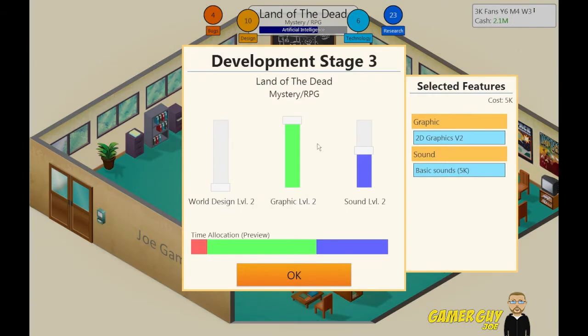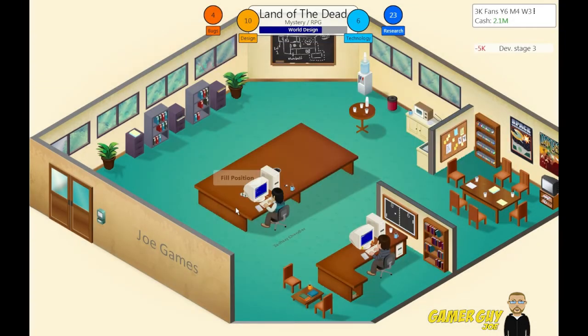World design — we need good world design for an RPG. Graphics can be down, sound can be down. This is our first Game Boy game, so if it doesn't go over too well, that's not too bad. Let's work out all our bugs, our design and technology — we don't have many points for that. Let's finish it, see what happens. No new records, but leveled up in 2D graphic design. Let's release the game.